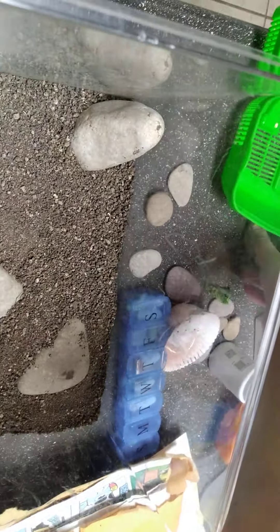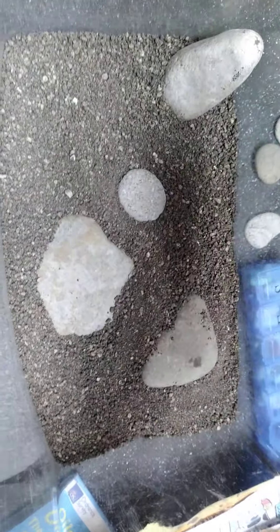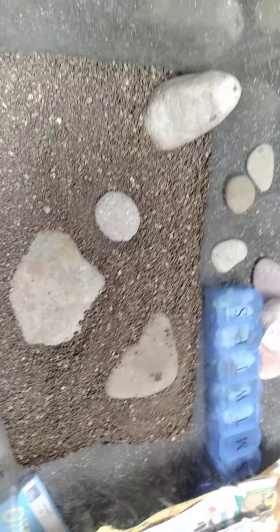Then I put in the smaller rocks — I just set them in little areas. I want to keep this area and this area cleared out so that I have room for the water and their hide. Now it's time for the water and the hide.